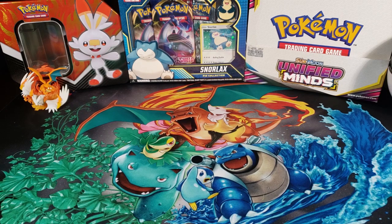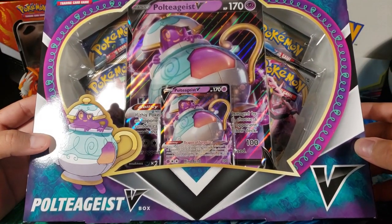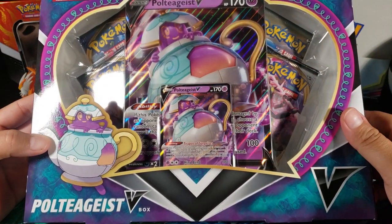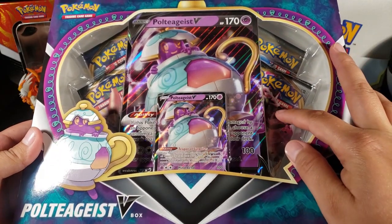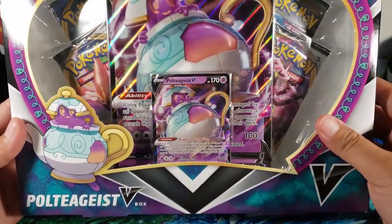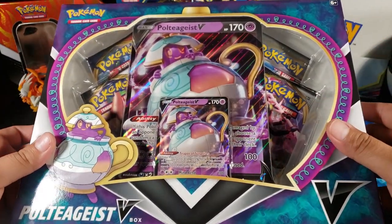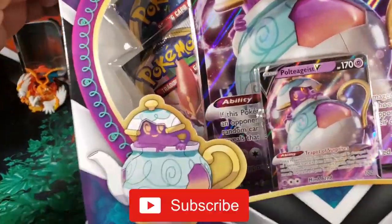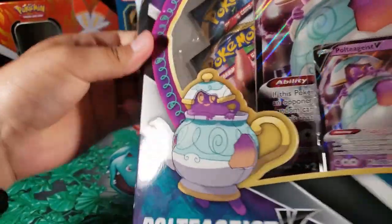What is going on guys, my name is Fusions and today we're going to open up this Pokemon Polteageist V box. This box comes with four packs, a big jumbo card, and a cool Polteageist promo. We're really close to 400 subscribers so that's really exciting, and if you're not subscribed make sure you are!